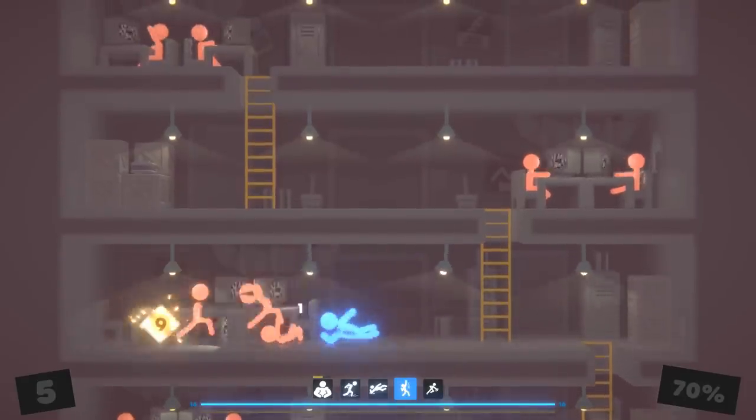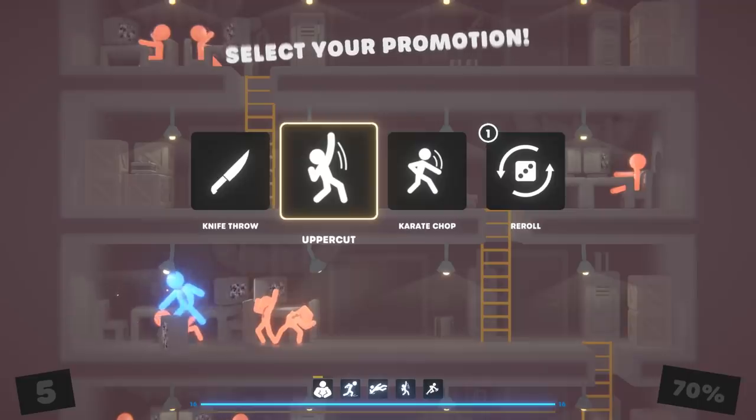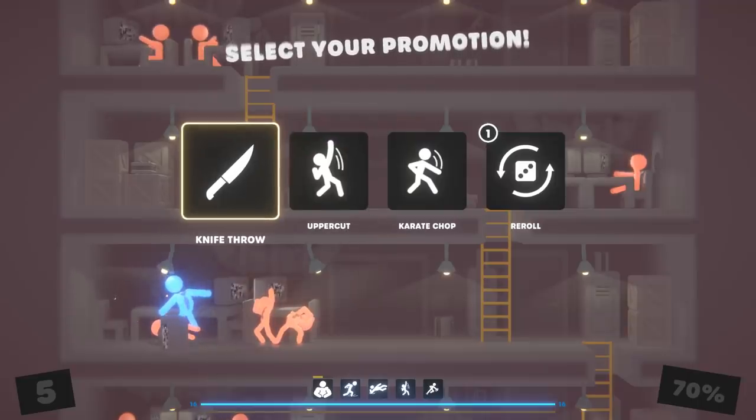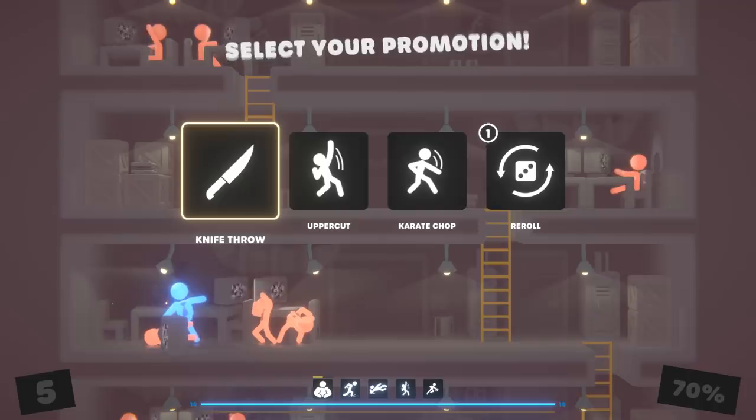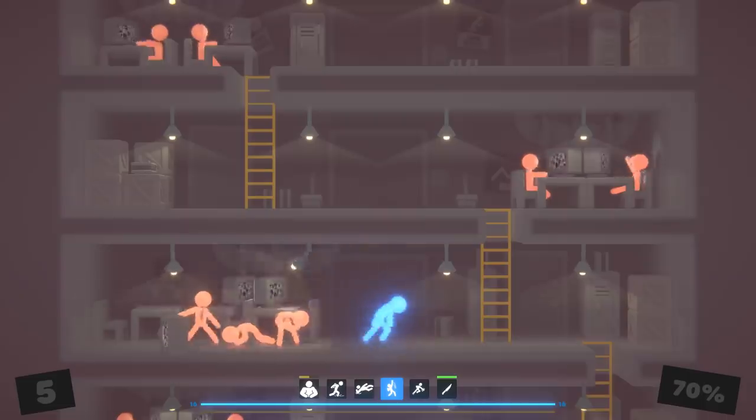I wanted to get the gun. Get out of my way, I need my box. And then an uppercut — I don't think too many wrestlers bring knives into... yeah, I wouldn't say it's the octagon, right? It's the square. It's just a square. Oh my god, I picked the knife on accident. I didn't mean to.